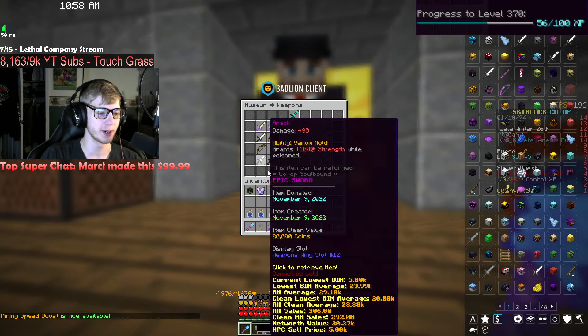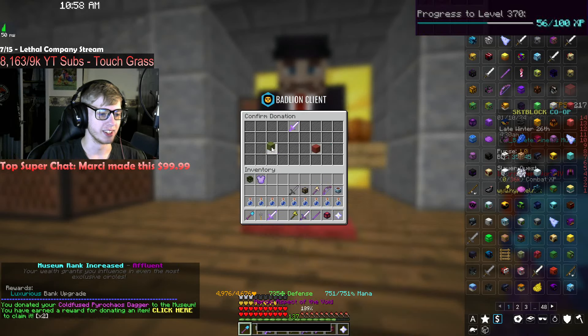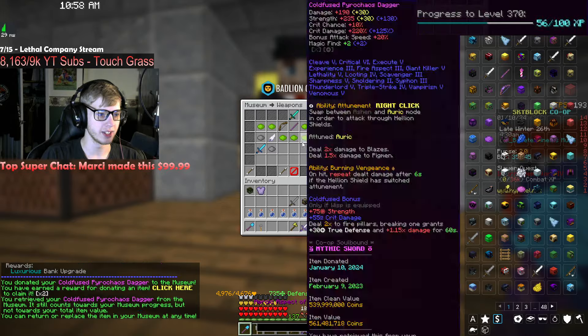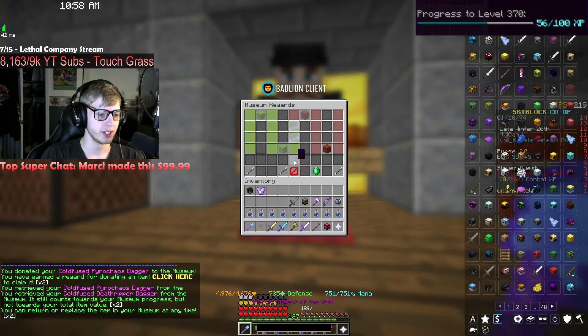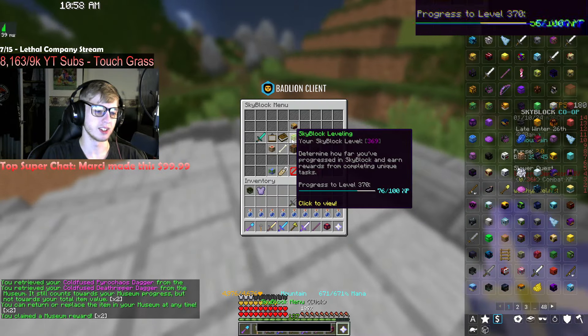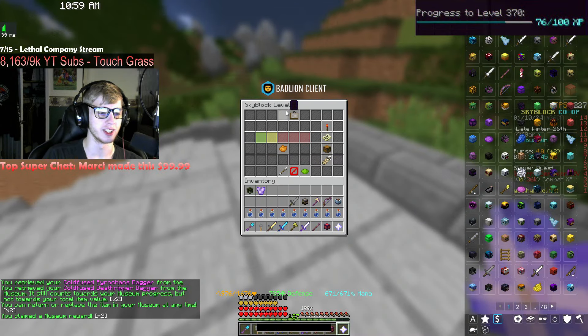The bigger part is these do go in the museum. So we can go ahead and grab these from back here — power chaos, death ripper — and we can claim the XP. 20 skyblock XP for that, putting us at 76% to level 370.